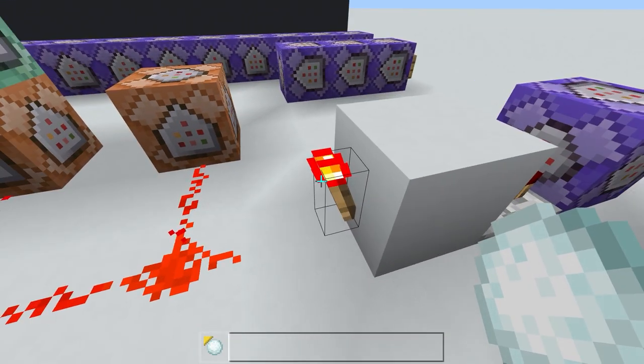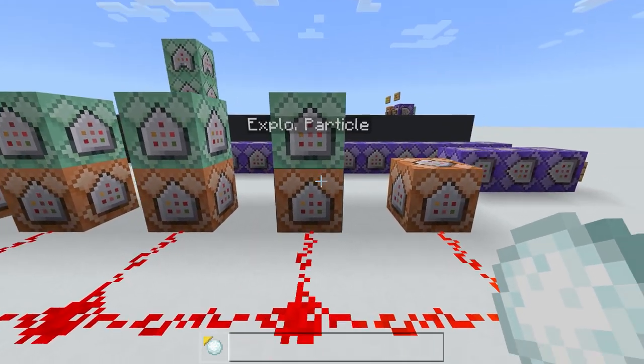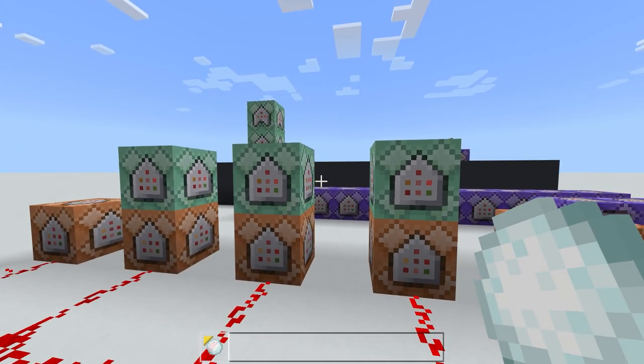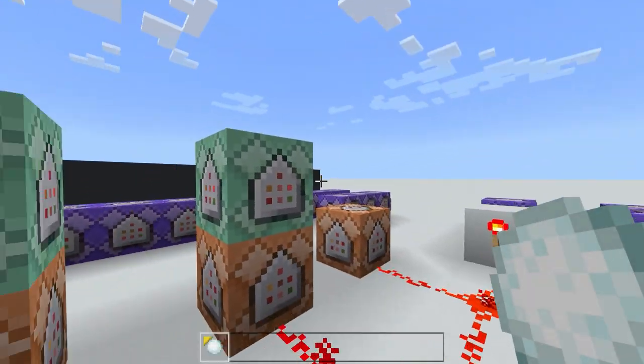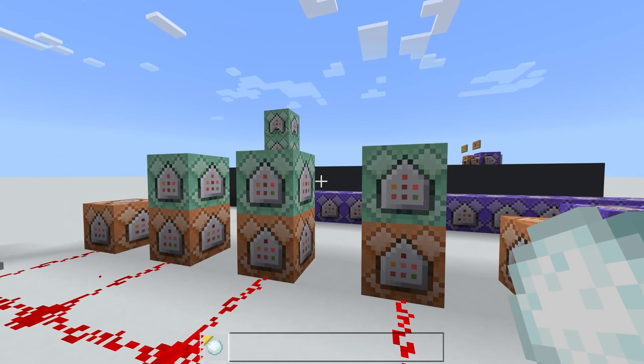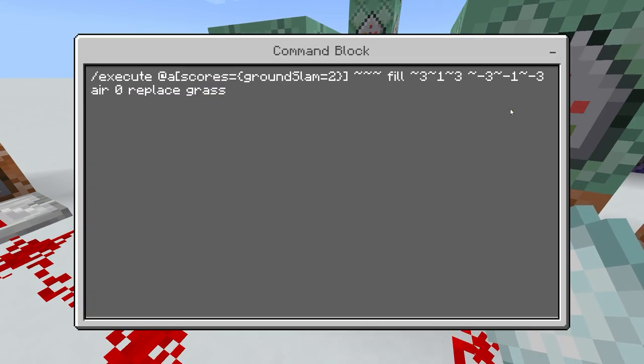To do this, put a comparator coming out of it going into a block with a redstone torch on it. That's going to power all these command blocks at the same time. The first three are just to play some particles — I made some of them play twice because more particles means a better explosion effect. All these commands will be in the description so you can copy and paste them. I also made it fill the blocks underneath the player's location to air.